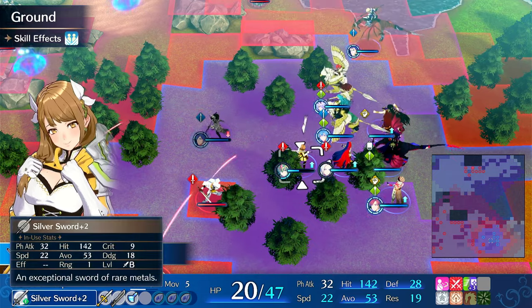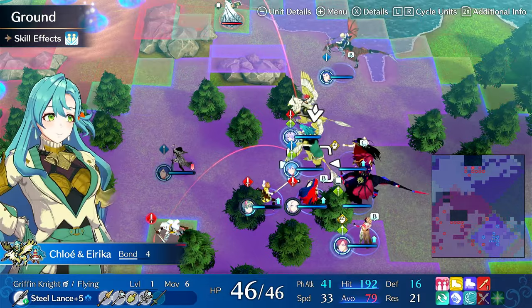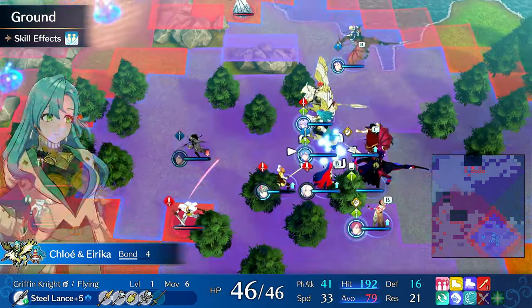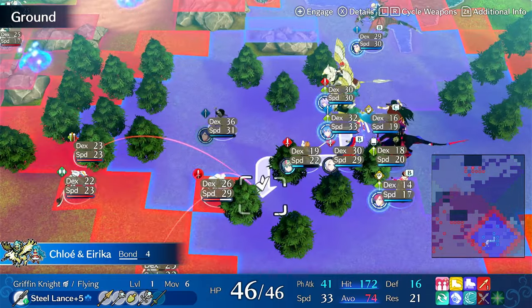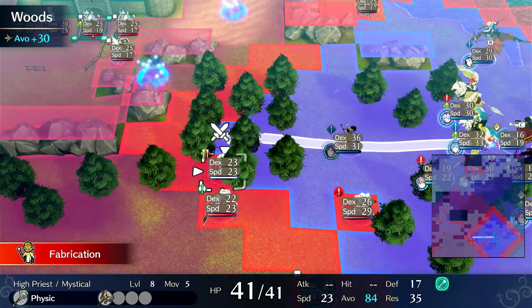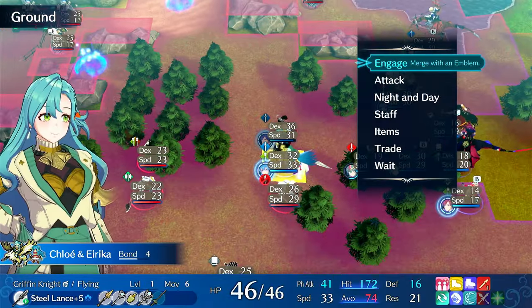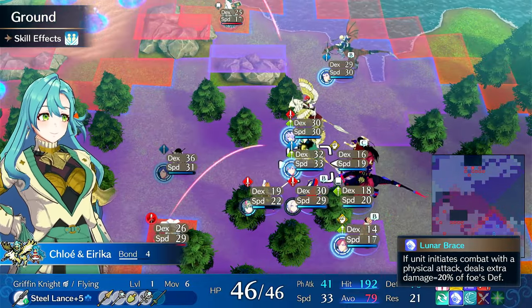Originally Chloe was using Tiki, but I got Erica so now Chloe has crazy damage — or at least she will once her bond level gets up. Right now she can deal pretty good damage to most things she doubles. She barely doesn't double this enemy, otherwise she'd be hitting much harder. She also needs Lance Power up.